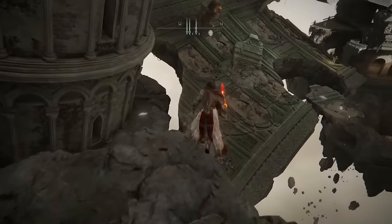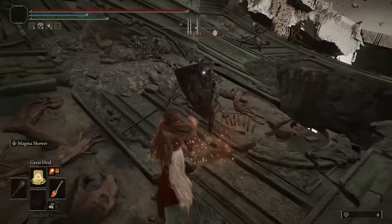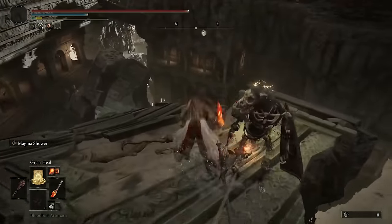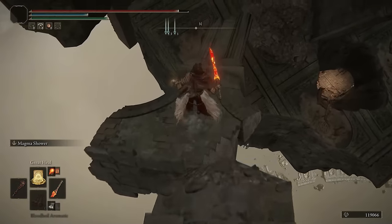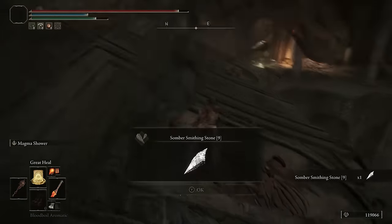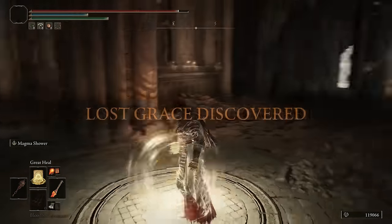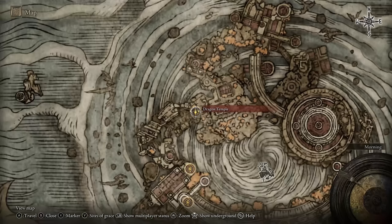From there proceed down — probably drop a little bit safer than I did when I nearly fell off there — but you're going to want to make it in the general direction I do here, making your way down the crumbling building as you go. Then just off in the distance you're going to see the checkpoint that we need. And that's the grace point for the dragon temple. From here I'd say this is one of the toughest boss fights in the game, so prepare yourself.